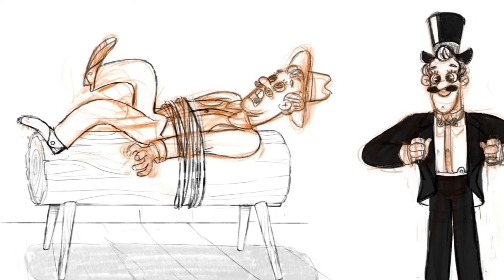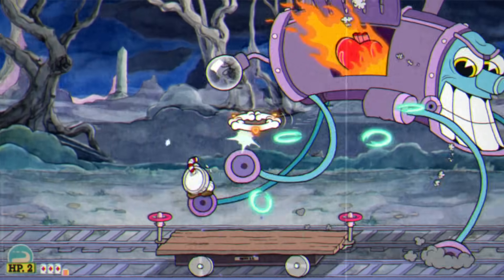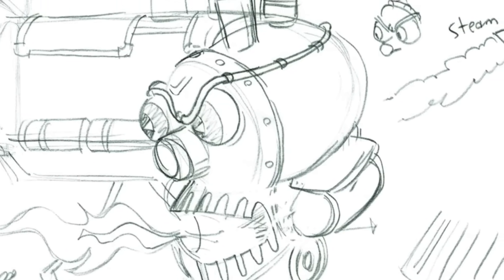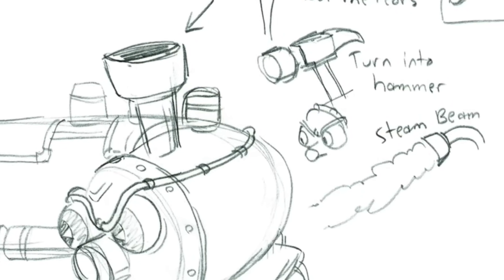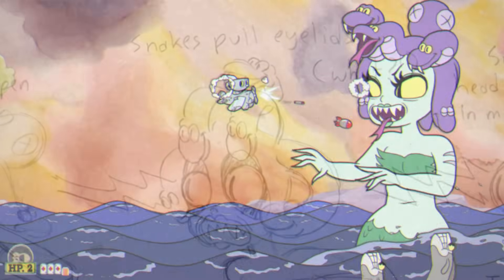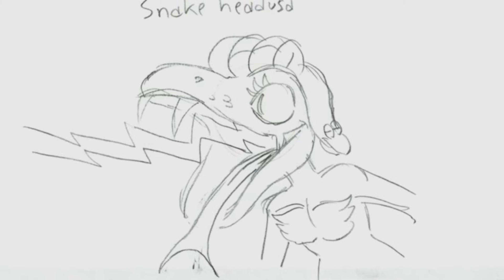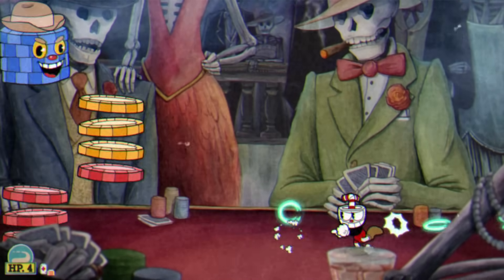For Sally Stageplay there's not much aside from a scrapped idea where the groom ends up strapped to a log. The Phantom Express final phase had unused ideas: the train growing legs to run on the track like the Flintstones, and an attack where the front of the train turns toward the player — the chimney either turning into a hammer to smack the player or shooting a blast of steam. There were also a few unused ideas for Cala Maria, including her snake hair opening her eyes to do her beam attack, and an idea where her entire head would turn into a snake — a 'snake-a-dusa,' if you will.